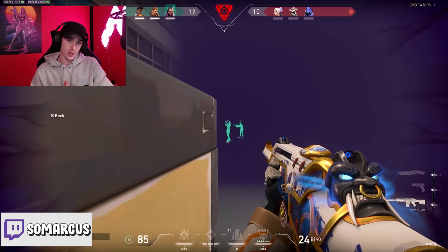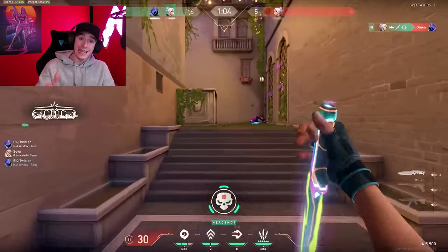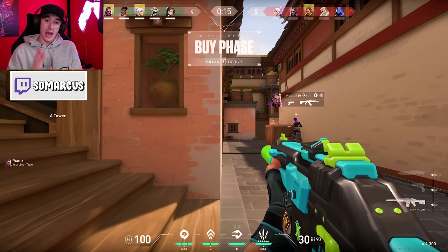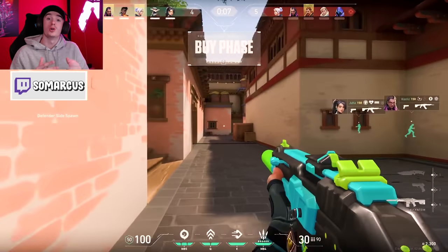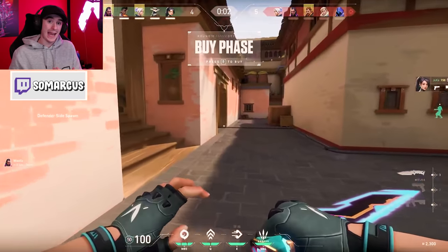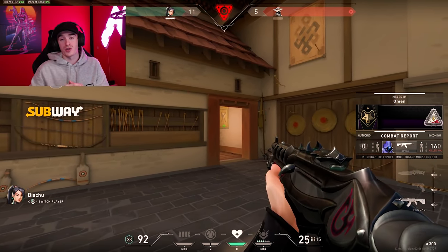Tip five is off angles. Do not hold 90-degree angles, because someone coming around the corner will have their crosshair placement ready at that 90-degree angle. On Haven, for example, if I'm sitting at the bottom of A stairs holding the CT push, a 90-degree angle is very bad. Instead hold maybe a 60-degree angle — an off angle. That way, if someone is coming from CT side checking A-link, you'll be able to see their weapon and arm before they see you.